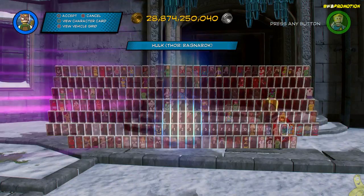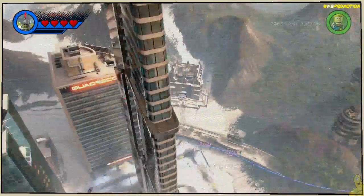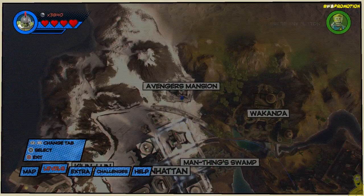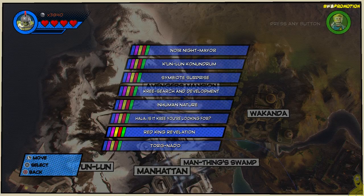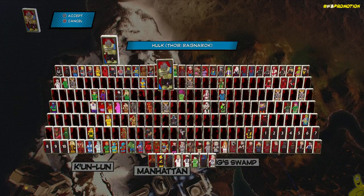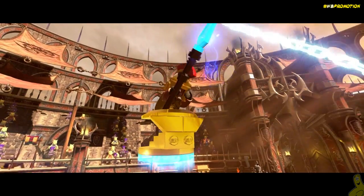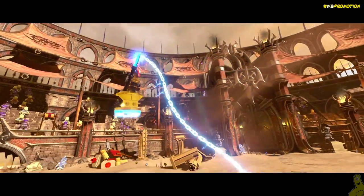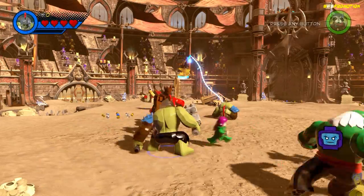Hopefully you guys got that figured out, probably a little more easily than I did. Now, the big tip: where are we going to get 100 guys and how are we going to make it happen? We found that returning back to that level, Red King Revelation, and choosing free play so we can play as Hulk Thor Ragnarok, we can get it done rather quickly because there are groups of guys — I believe five per group — that come out on the left side and right side pretty much one after another.